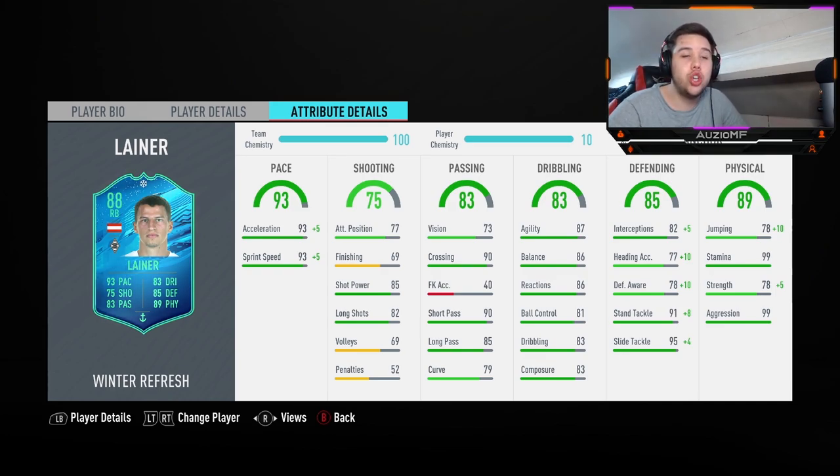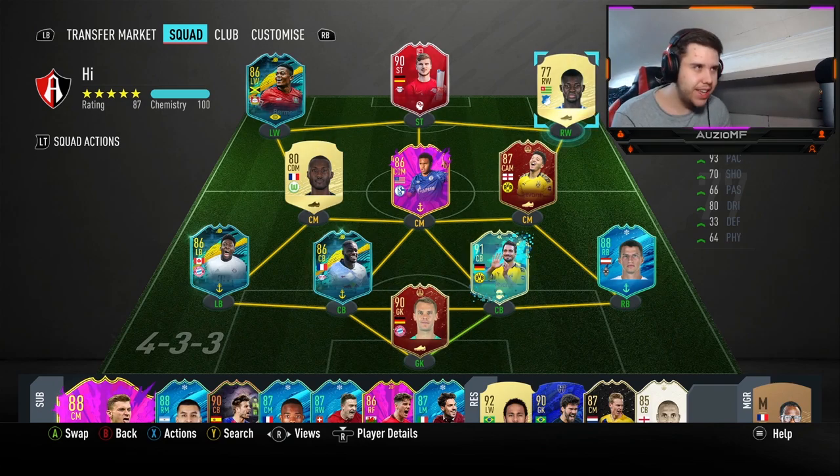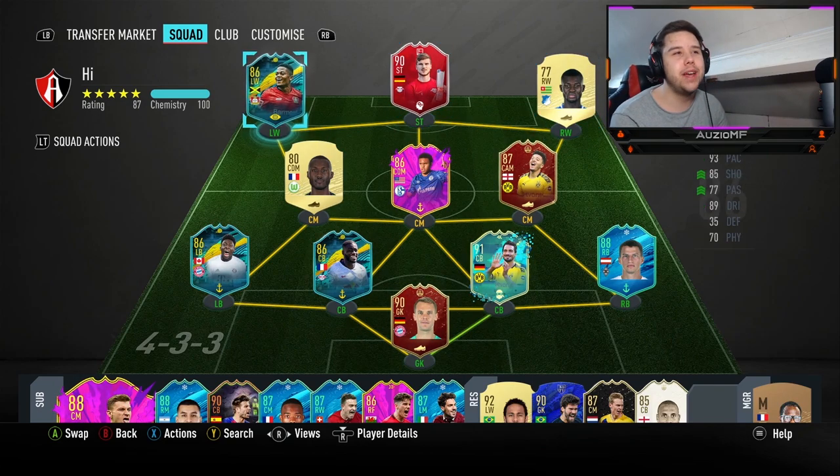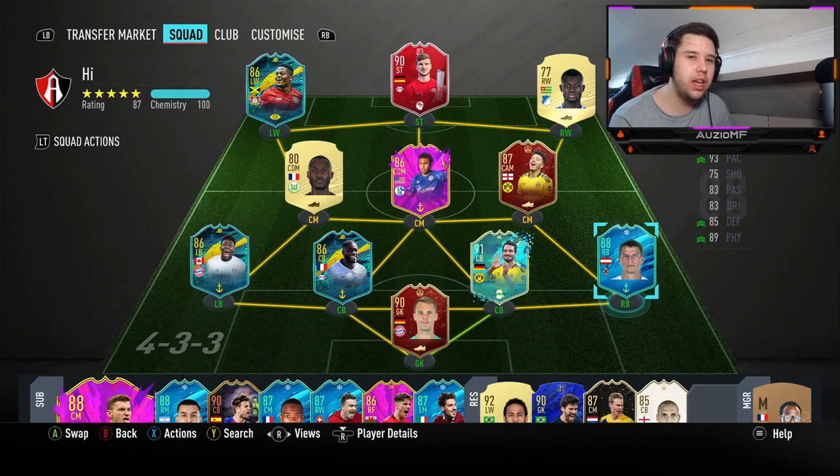He has got 83 strength, which means he is half strong. But the one thing I am looking at is that 99 aggression — it's going to boost his strength, make him want to fight for the ball and win more 50-50s. Today I have linked him up with Sancho and Hamels, and I've also got the likes of Babu, Werner and Bailey in the team. As long as I use Lainer in a four at the back, I don't think it matters what formation I'm using. Let's get straight into these games.